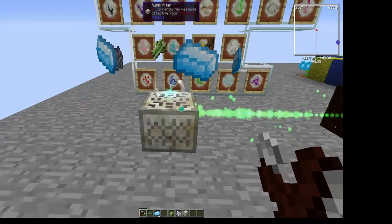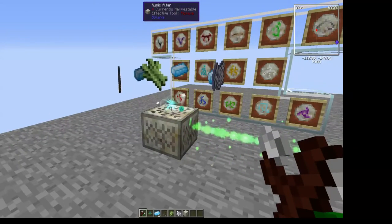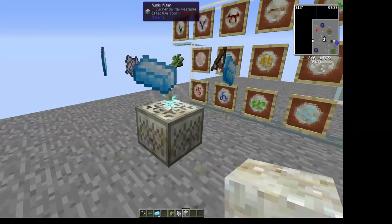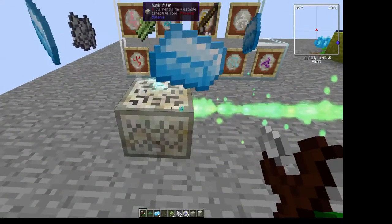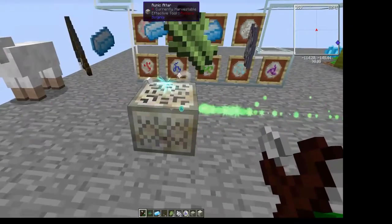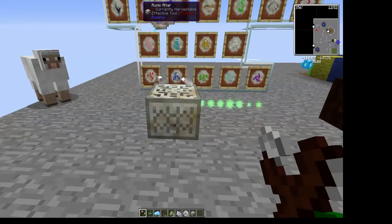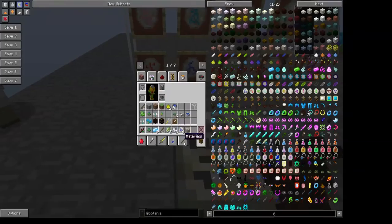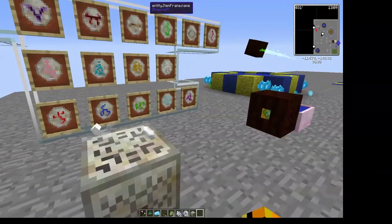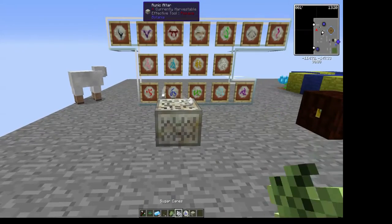This is almost done — these take longer than I thought. When it's done, lightning will shoot out to show that it's complete. You then toss a piece of living rock on top and shift right-click to collect the rune. For the basic ones they give you three, next tier they give you two, and the final tier they give you one.